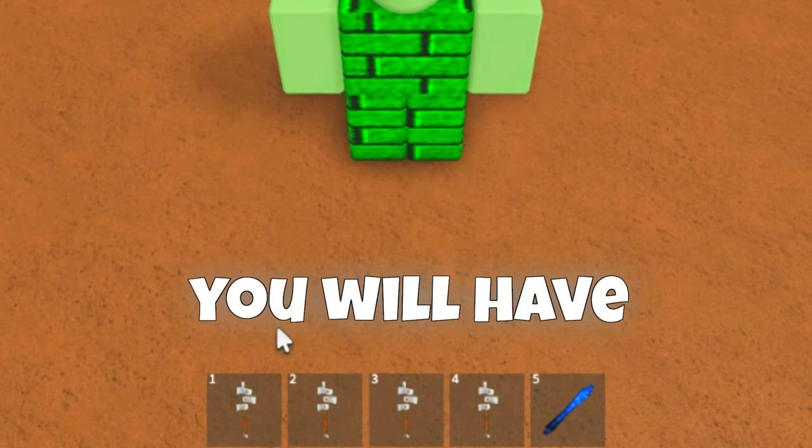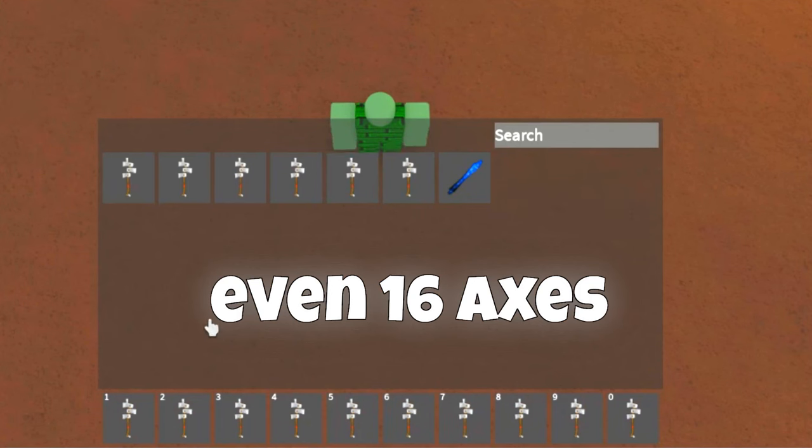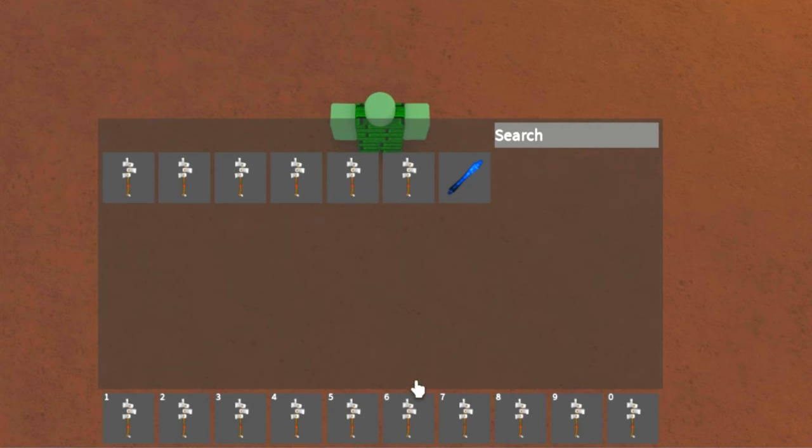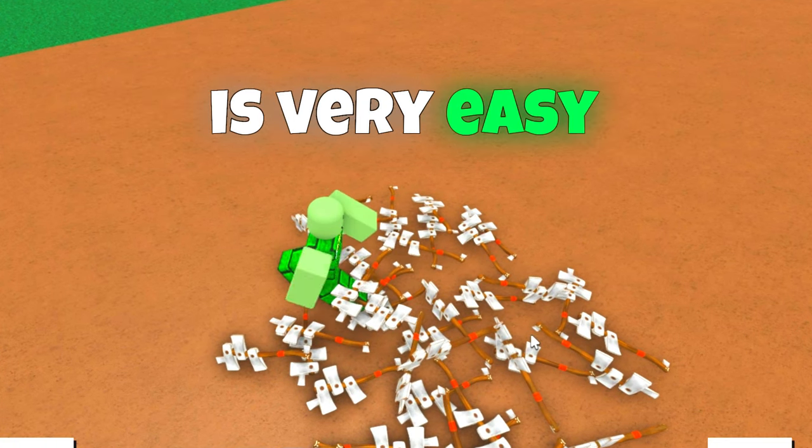If you do this again you will have four axes, then eight axes, and yes, even sixteen axes. With this glitch, getting mini axes is very easy.